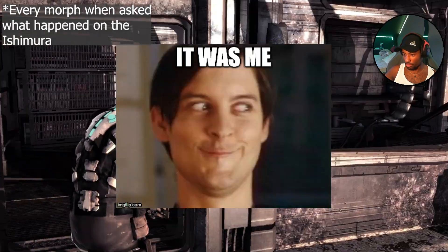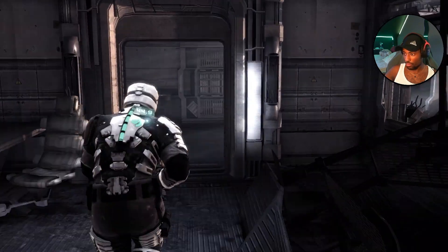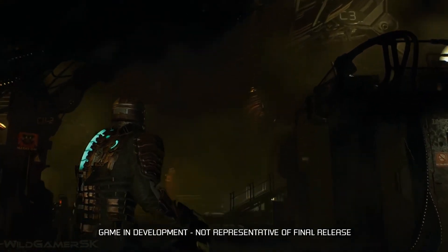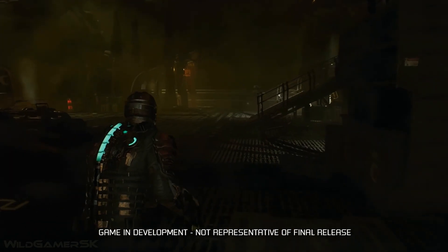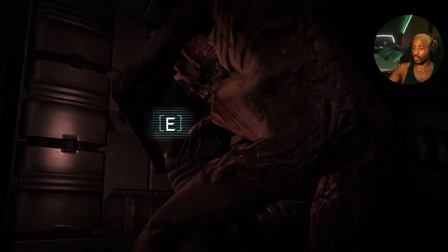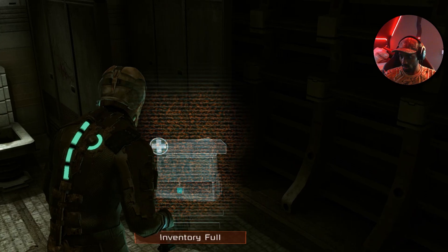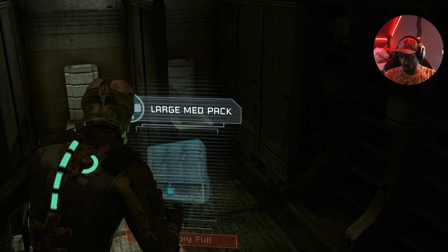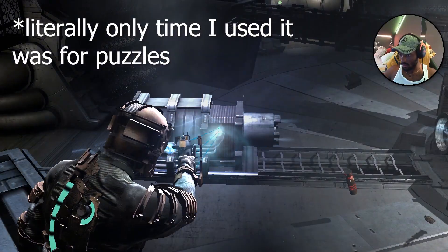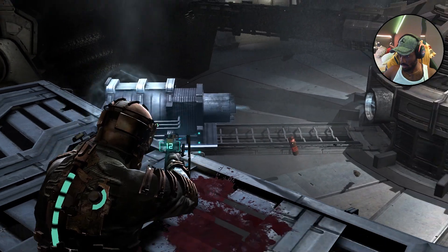Tip number two: check your dimensions extremely well, because that space is cheeky with hiding items in plain sight. If you simply rush through the game and don't backtrack, you're gonna be missing out on a whole lot of items and goodies. You may get away with it on easier modes, but higher difficulties are gonna kick your butt.